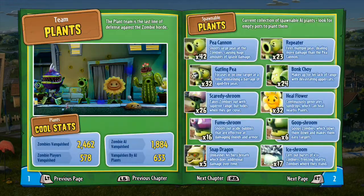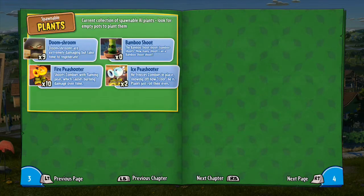Basically what you'll get from this is you get the team plans — it'll tell you what your stats are for that, and it'll also tell you how many of the spawnable plants you have. There are two pages of that.